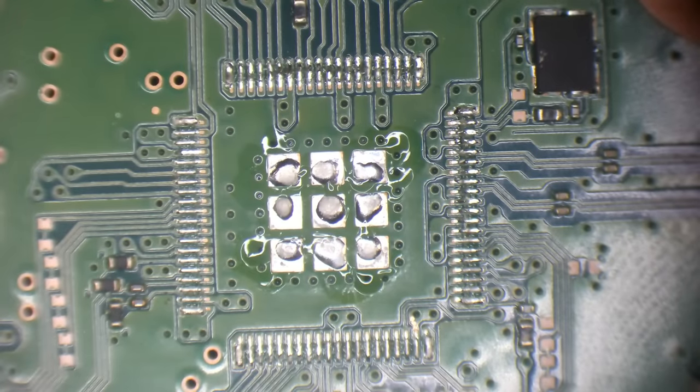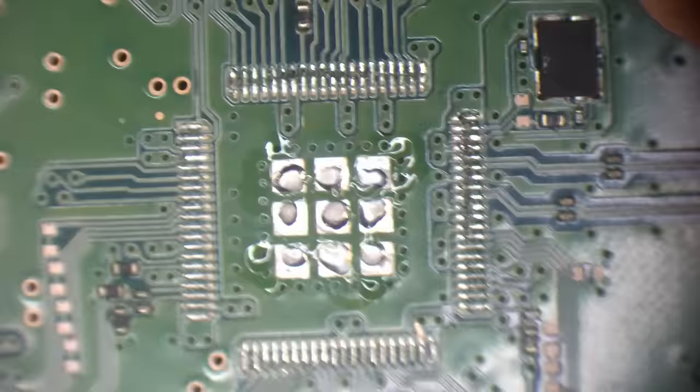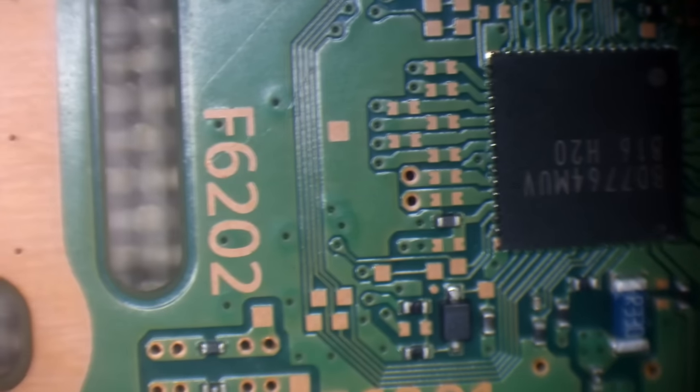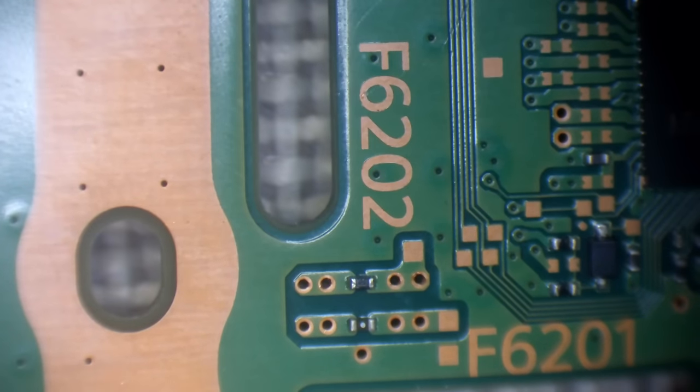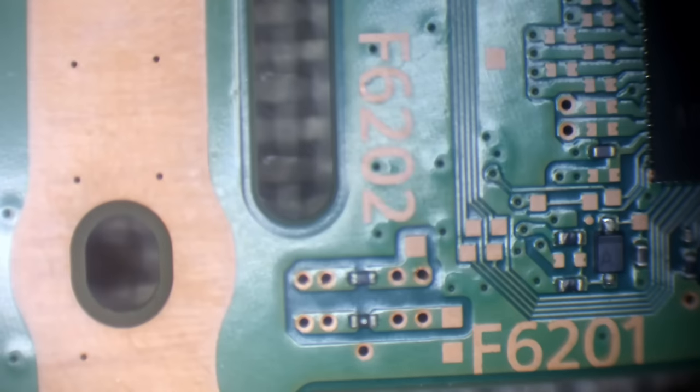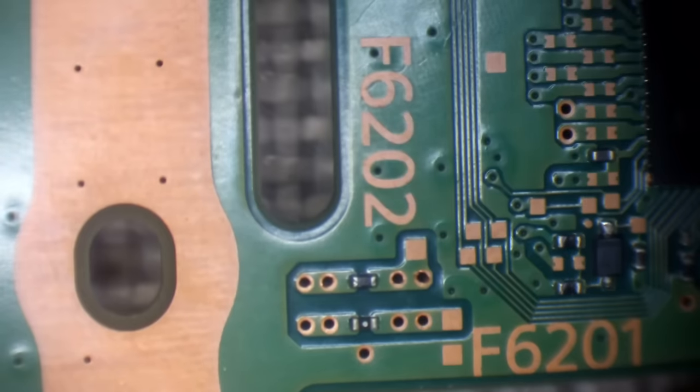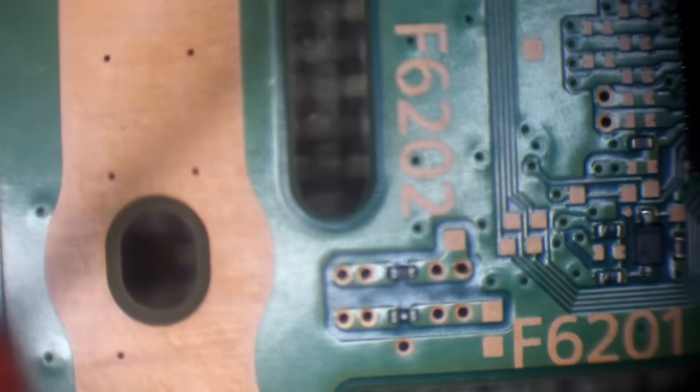I wonder if that's giving me a different reading because the disc drive fuse has blown — that is possible. Let's go back to F6202 and just bridge the fuse to make sure it is blown and confirm I wasn't losing my mind a few days ago.